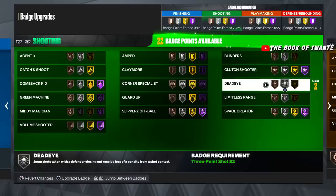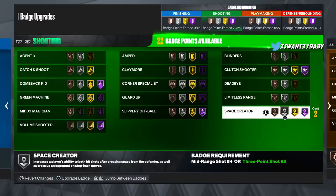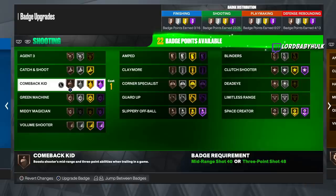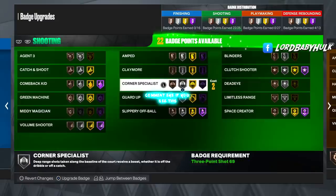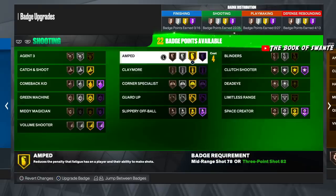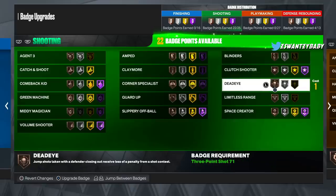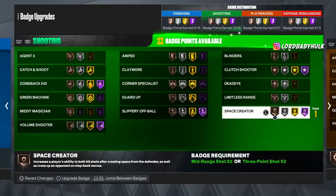Ball Blinders — debatable, a lot of people say it doesn't work. Clutch Shooter — low tier. Dead Eye — a lot of people say it might not work. Limitless Range — yes. Space Creator — yes. For lockdowns guarding the ball, you want Catch and Shoot maxed, a bit of Agent Threes, Green Machine at a lower tier, Guard Up maybe, Corner Specialist, Claymore maxed, Amped, Blinders — we'll see. Clutch Shooter lower tier, Dead Eye unknown, Limitless Range yes — but most corner sitters may not need it far out.